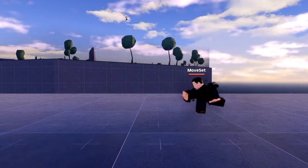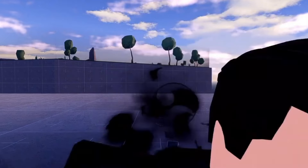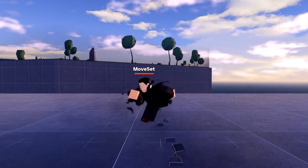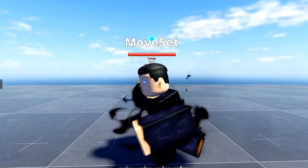Next up is Shadow Cloak. This move turns you into a shadow sucking in nearby enemies. This move can also be combined with Abyssal Punch. Watch closely.